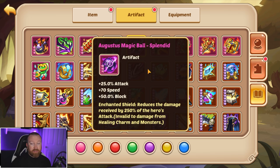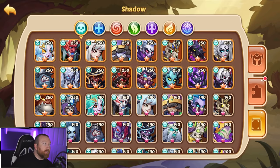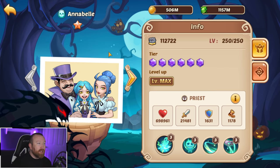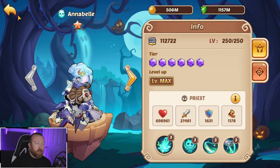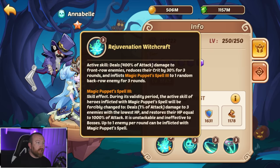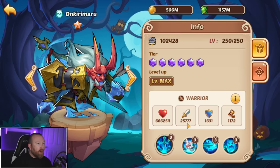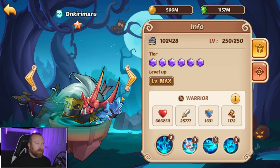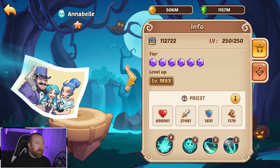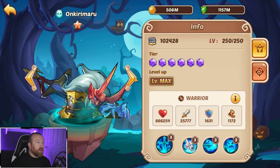Some heroes are just absolutely god tier with this artifact. Let's go over which heroes really work with it. Starting with the shadow faction: Annabelle is not one you want to do it on. She's more of a support — you want her very tanky, and none of her abilities really rely on her attack. She's not a damage dealer, so it doesn't work out well. Oncurimaro could use it, but he's not exactly the fastest hero out of the gate. When a support hero is faster than you, you're probably not going to want to run it on Oncurimaro.